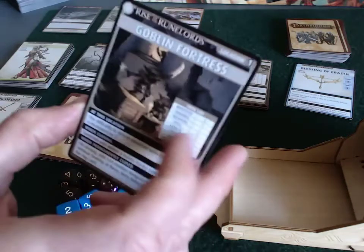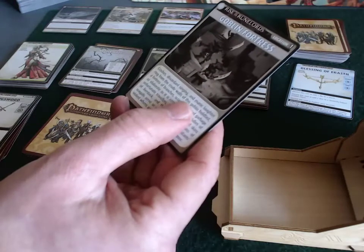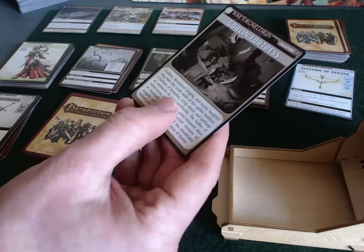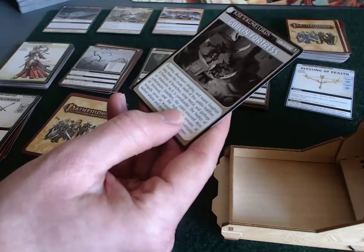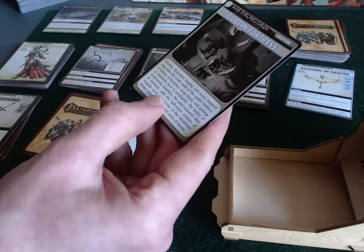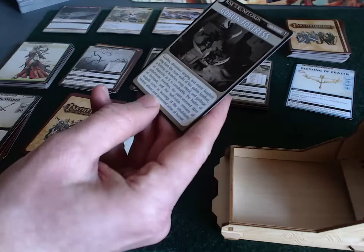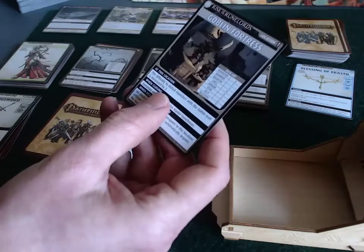Let's read about the Goblin Fortress. 'Crashes, discordant singing, and manic laughter ring from the crude walls of this goblin holdfast. A fortress of branches, scrap metal, and garbage, as elaborate as it is ramshackle. The bodies of unfortunate travelers, the paint-smeared skins of livestock, and the half-eaten remains of seagulls serve as warnings of the inhabitants' violent whims and demented sense of humor.'